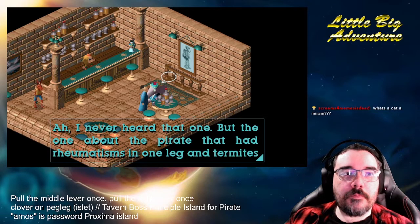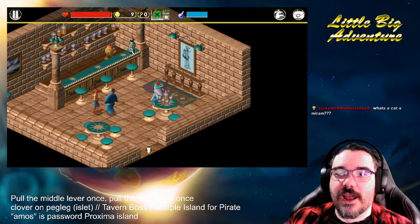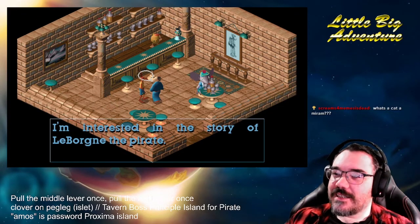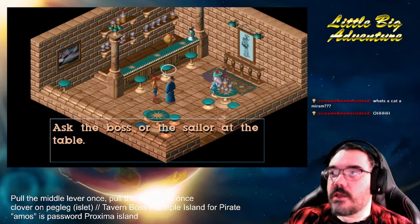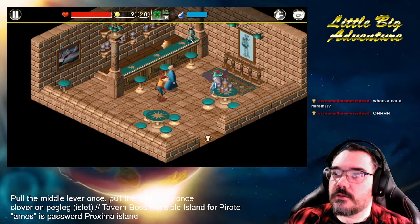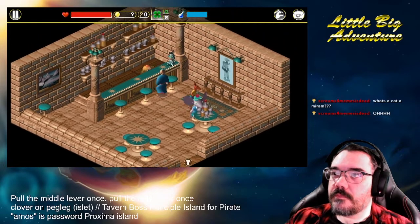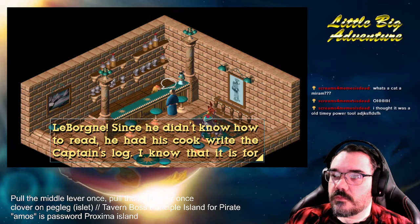It's a type of boat. I spent about 20 minutes walking in and out of a building saving up. I'm interested in the story of LeBorn the pirate. Ask the boss or the sailor at the table — they do say sailors know about pirates. I'm interested in the story of LeBorn the pirate — LeBorn, since he didn't know how to read, had his cook write the captain's log.